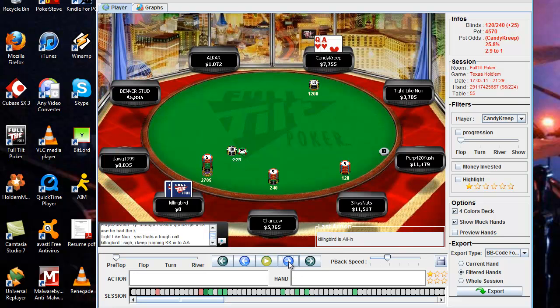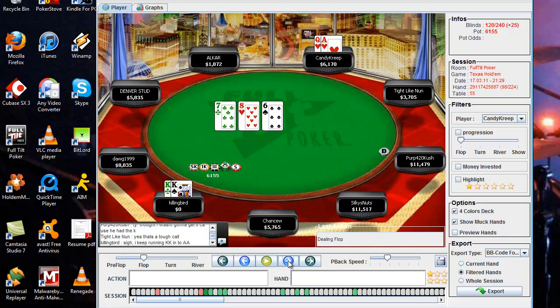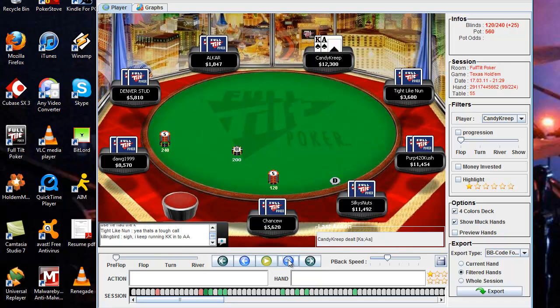So we do call. He does turn up pocket kings. We spike our ace and bust him out. Good times — and we are back to being the big stack at the table, which is always a good thing.